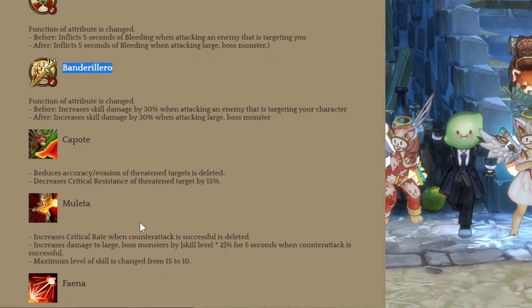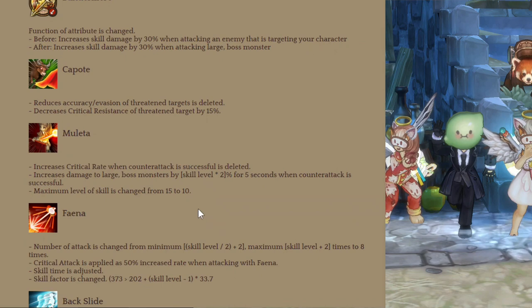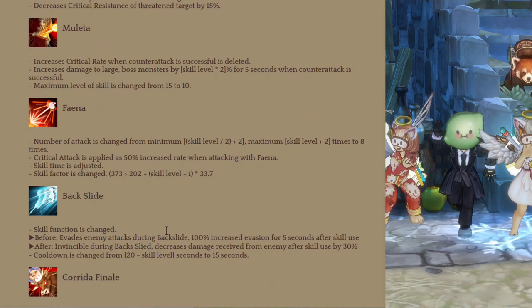Then Capote — they removed the accuracy and evasion reduction, and instead it decreases critical resistance. It's better for PvE now. Then Moleta — instead of Crit Rate Increase, now it increases damage to large boss type monsters when a counterattack is successful, and they reduced the level. Seems like they're making Matador into a boss fighting class, which is better because that's how I always saw Matador anyway.